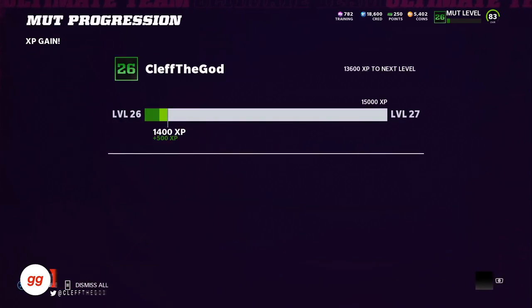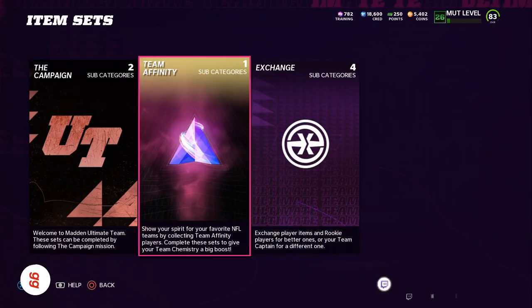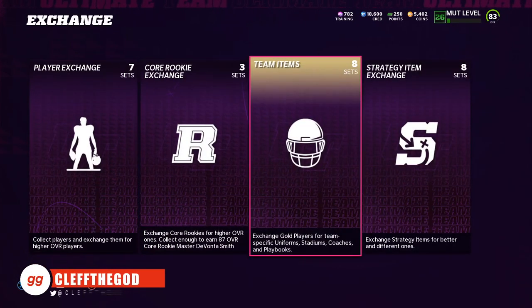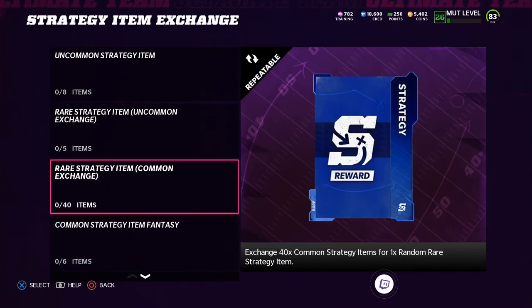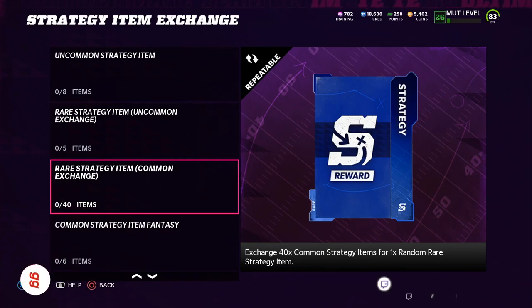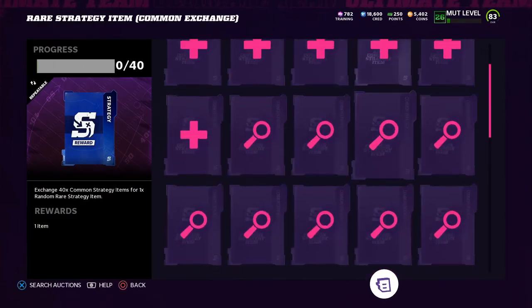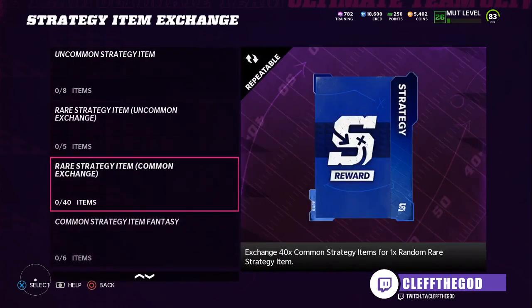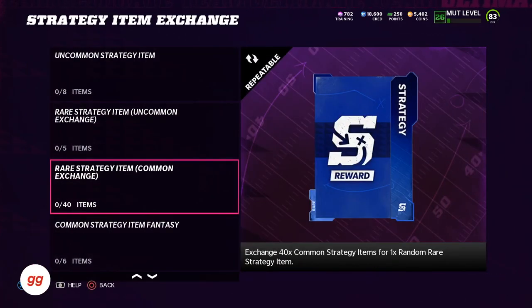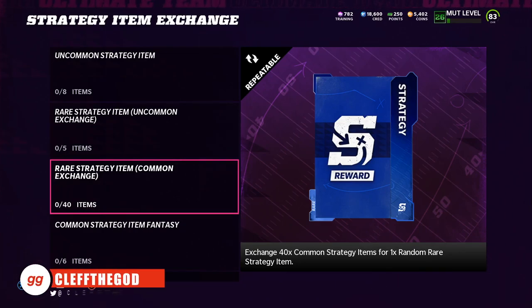And what do we have — boom, we got a common. So what you do once you get enough commons, or if you pull anything even better, go put it in the set. Go to exchange strategy item exchange. To me, the 40 is the easiest way — you exchange 40 common strategy items for one random rare. You get 40 commons, put them in that set, and you're going to get one random rare strategy item. The rares are the blue ones — like deep route specialist.